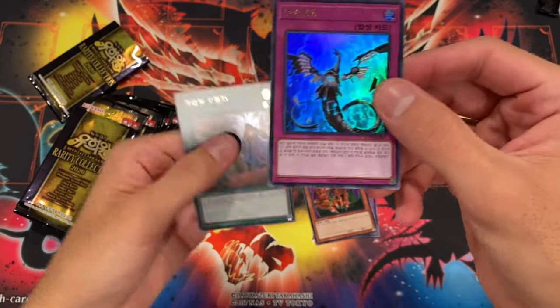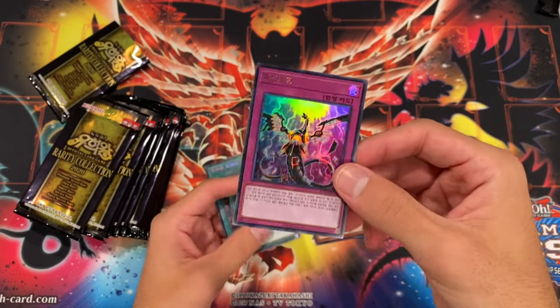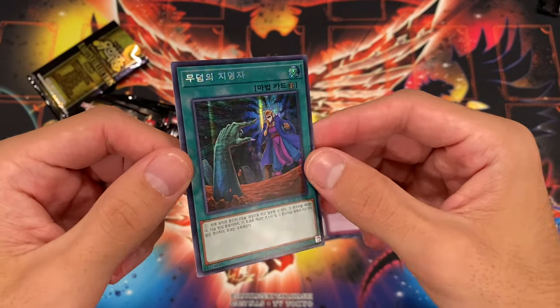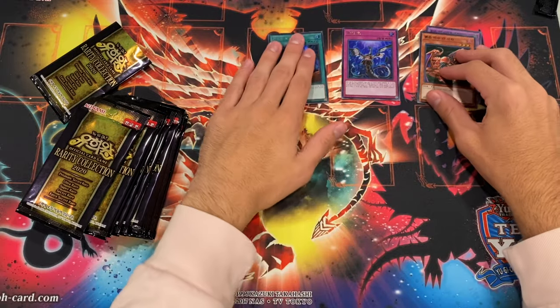Infinite Impermanence — this is great if you do not want to buy the actual copies, because we can't really play in real life, but you can play with these with your friends. And then a parallel secret Called by the Grave — very cool. I guess we will sort them by their foils.